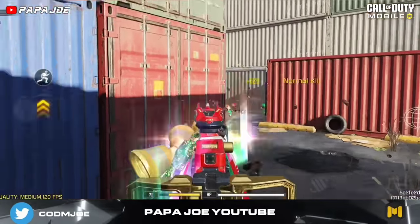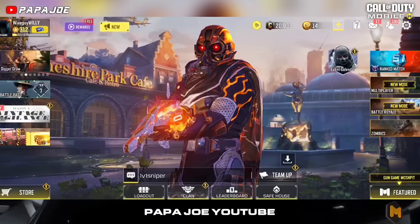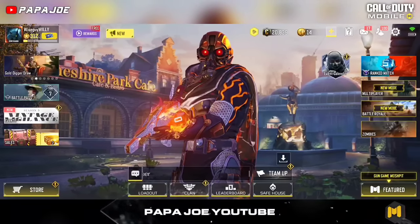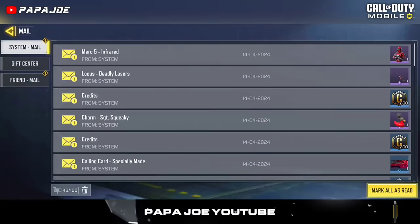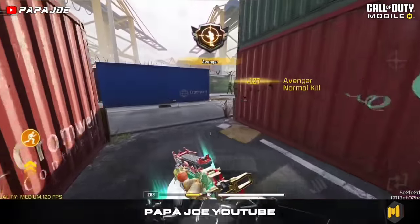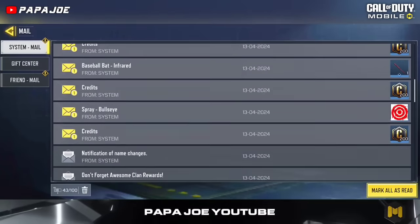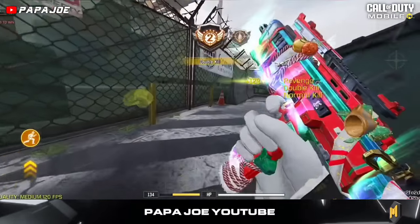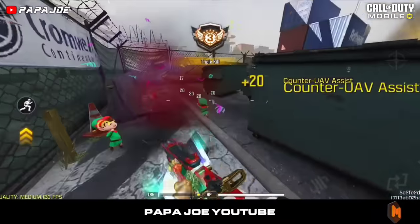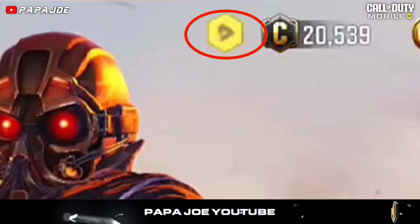We start with a bunch of free rewards that you can currently get for a limited time in the Call of Duty Mobile global server, available after the new Season 4 Fools Gold in-game update. I'm talking about new livestream rewards from the Snapdragon Mobile Masters. To get the new free rewards, you have to log into the game and look for the yellow play button to the left of your credit balance.